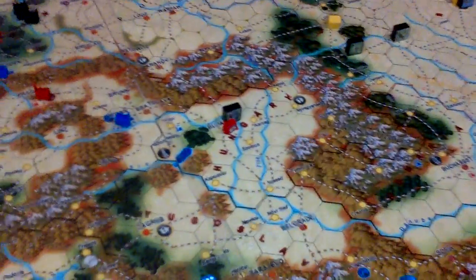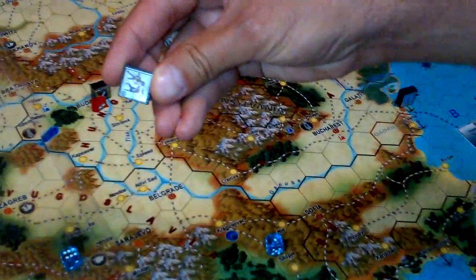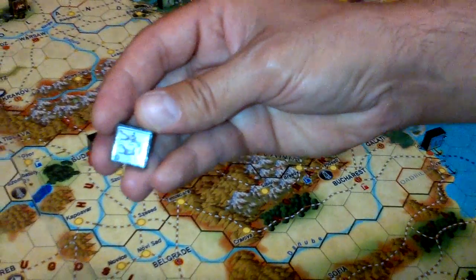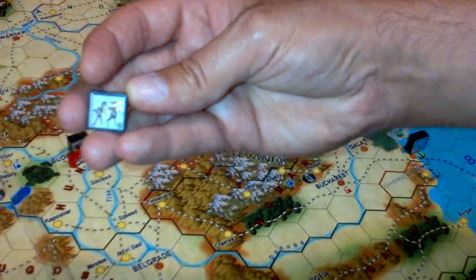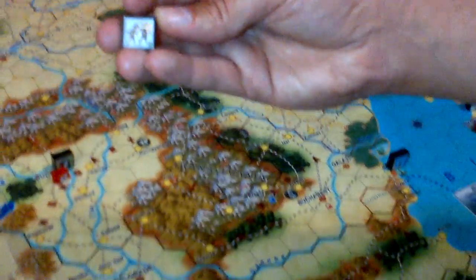Moving to the Germans — first I want to rebuild a very important infantry unit. This is my best infantry, the 4-core, and I want to repair it to full strength. As steps 3, 5, and 7 are all white, they cost 2 yellow production points each, for a total of 6 yellow.